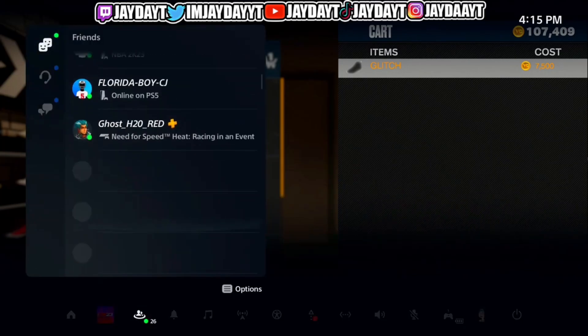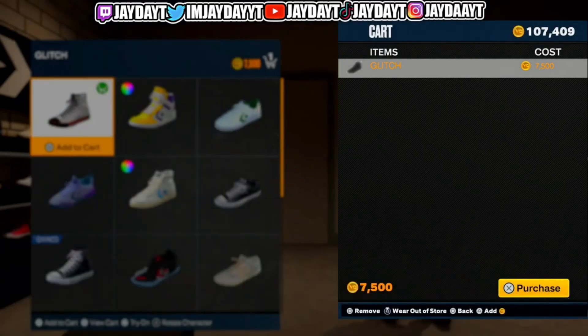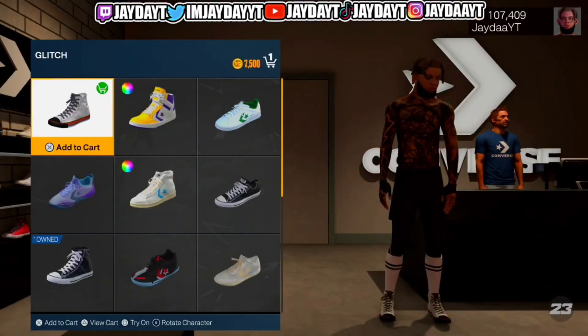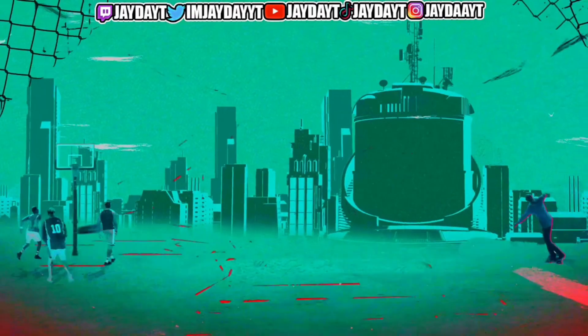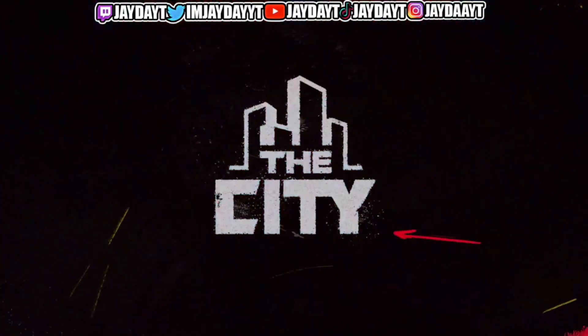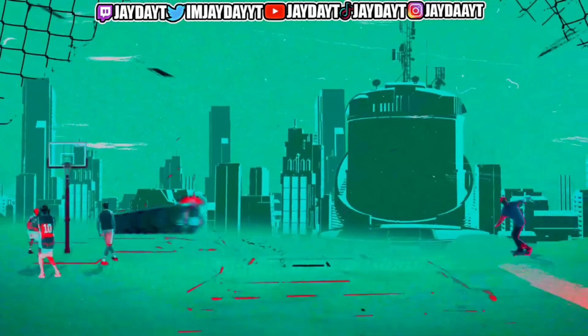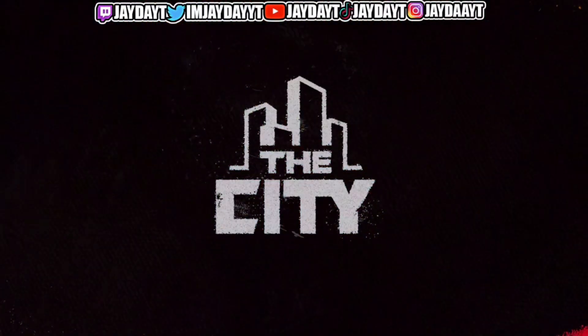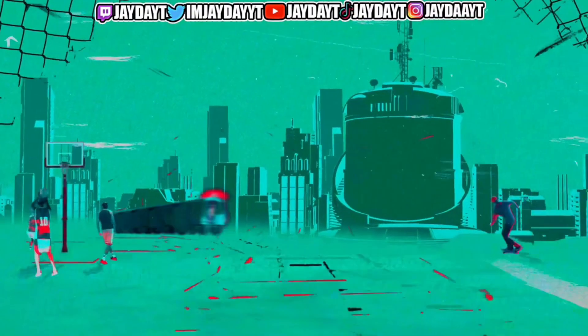Now what we're gonna do is join somebody off our friends list — it doesn't matter who. I'm joining Queen R because she's in the city. Join somebody that's in the city, then press circle so it can load. It takes a little while to load city-to-city when you join through the profile. While we wait — if you're here, make sure you smash that sub button. We're on the road to 10k, we need like 400-500 more subs. If you're unsubscribed, subscribe and turn on notifications.